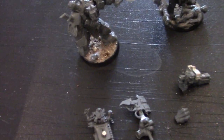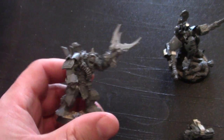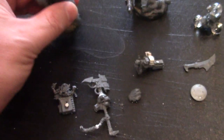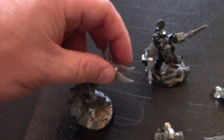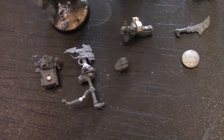Here are the three Magnetized Orc Heroes. This is the biggest one — based on a Mega Boss from Age of Sigmar. Two magnetized points. Here's the X, so for example, this comes off. And here are the extra pieces — Big Choppa.